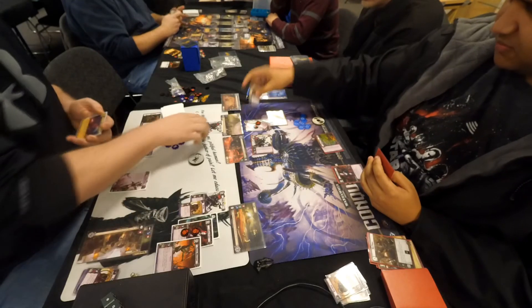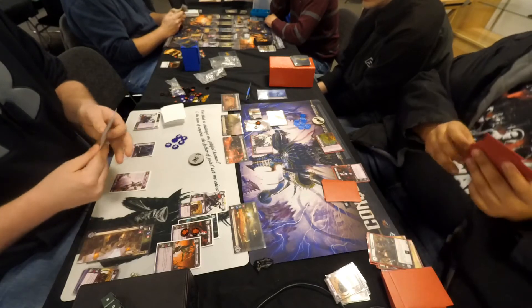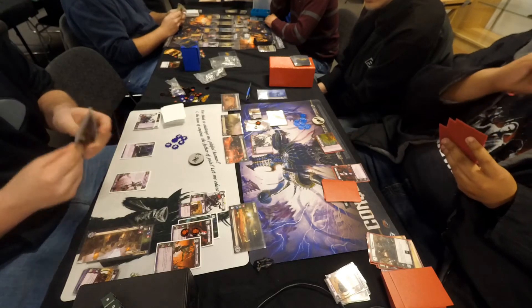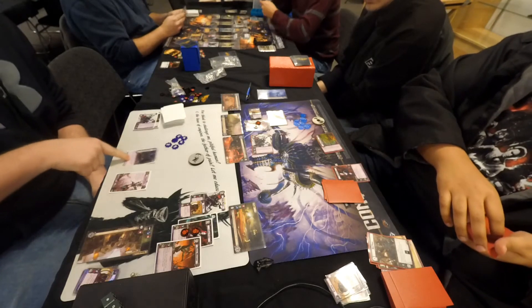Dustin ends up killing off that copy of Void Pirate positioned at planet number two. At planet number four, a chimera token handily kills that copy of Incubus Warrior. That gives Chris the opportunity to look at the top three cards of his deck and add one to his hand.